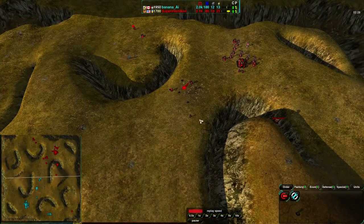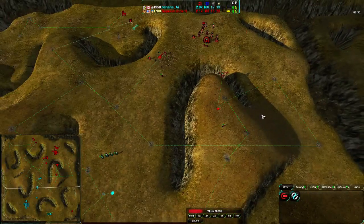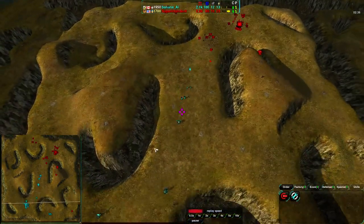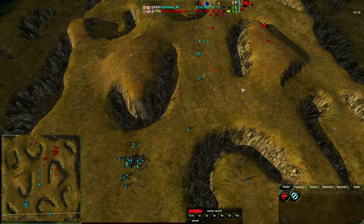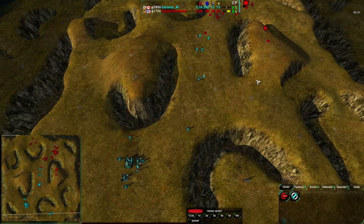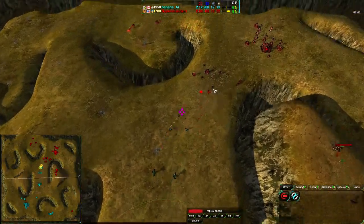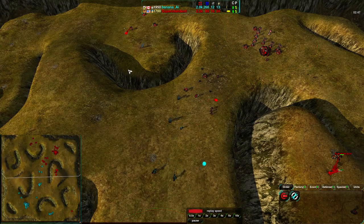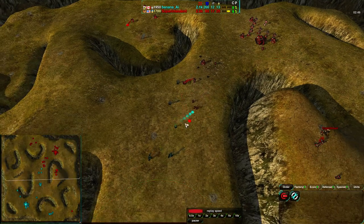I neglected to mention the fact that multitasking is something that's not only important, but the interface of Spring Engine games provides a lot of tools for simplifying it - mainly queuing. It provides very powerful queuing, which means you can set your multitasking in advance and just pay some attention to the workers, make sure they don't die while they're doing what they're doing.